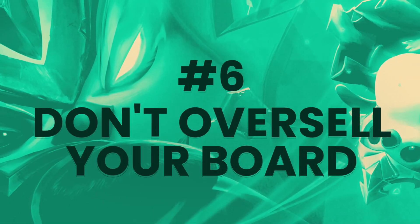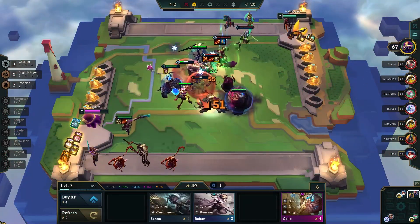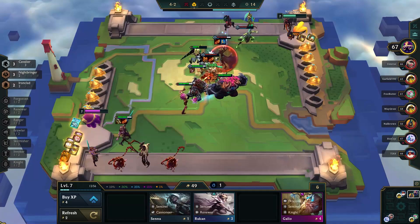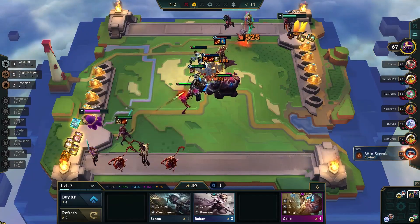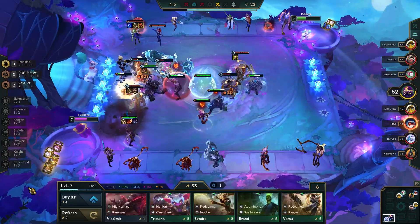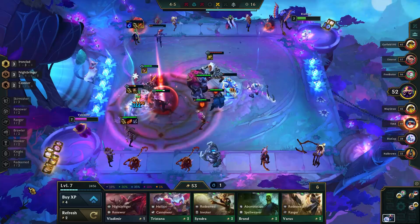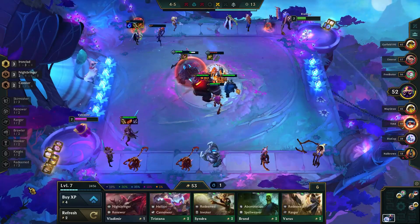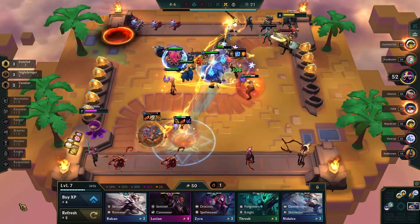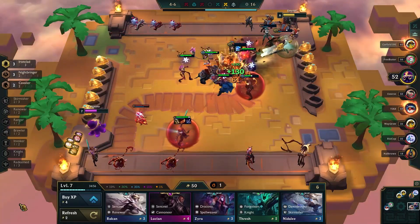With that, we can move on to the number 6 tip: don't oversell your board when rolling. It's tempting to just sell off your current board when rolling at level 7 or 8. There are so many high-cost champions worth playing in the meta that it seems like replacing your entire board with those champions will drastically improve it. In reality, it doesn't — when overselling your board, you're often losing out on a lot of effective health and damage from upgrading those champions. It's better to do it slowly: take out the weaker champs or traits that aren't helping and replace them. Try to keep the majority of your board as upgraded units, which will help reduce the damage taken in the following rounds while you continue to pivot.